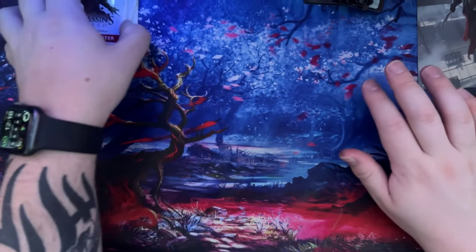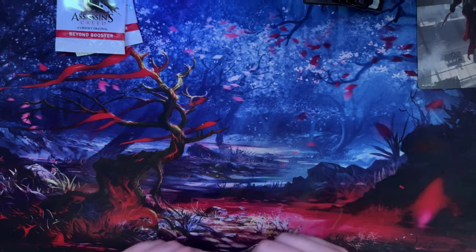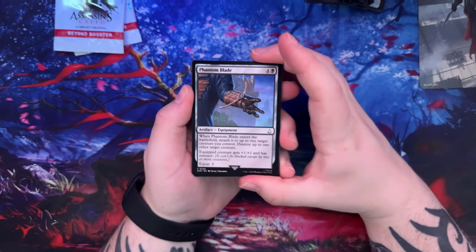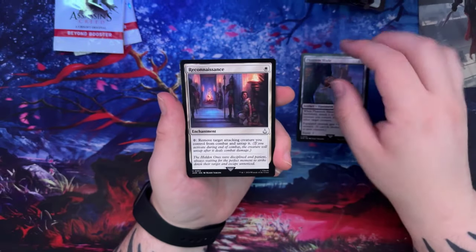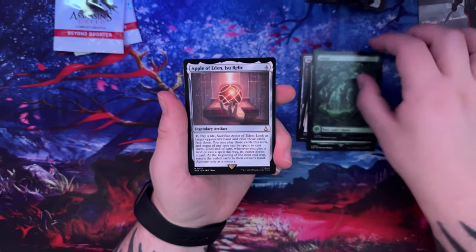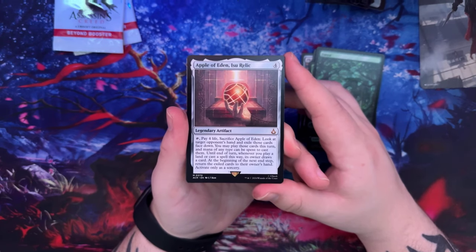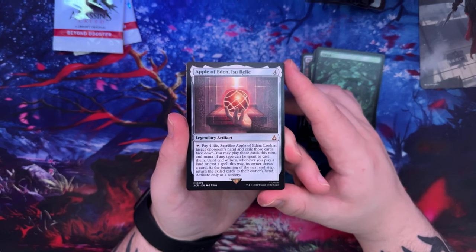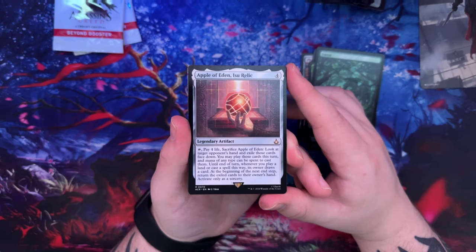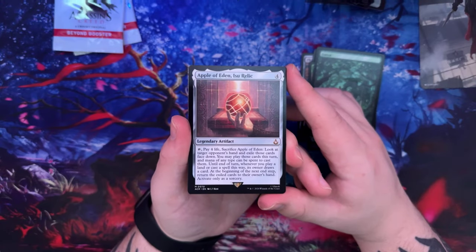For a while, this may be the last booster box opening I do — unless there's something I really get into, or I do the Bloomburrow bundle unboxing where you get nine boosters and some other stuff. I don't know if I'll be getting a whole booster box for that. Apple of Eden — ISU Relic — that's another good one. Pay four life, sacrifice Apple of Eden: look at target opponent's hand and exile those cards face down; you may play those cards this turn and mana of any type can be spent to cast them. At end of turn, the owner draws a card at the beginning of the next end step and the exiled cards return to the owner's hand.